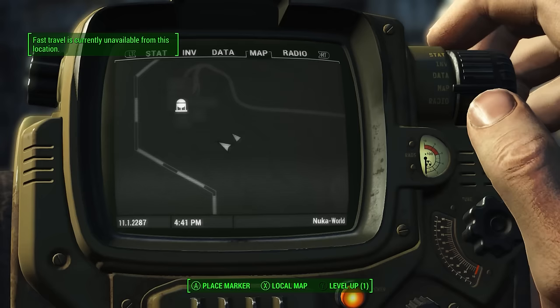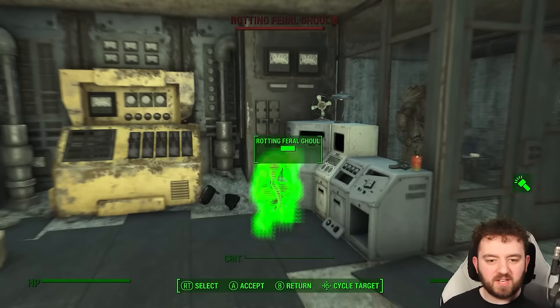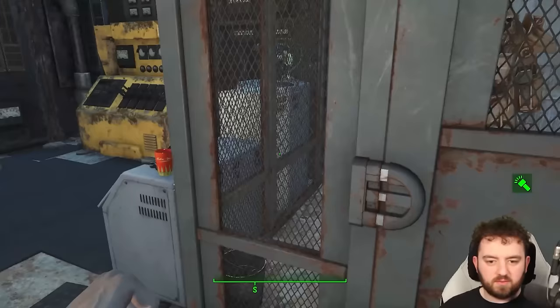It always gives me the tingles when I find an unmarked location. Southeast of the Nuka World Power Plant we can find ourselves another Power Armor — the second to last one in the entire game. It's located behind a door that requires an advanced lock terminal to open. That explains a lot.